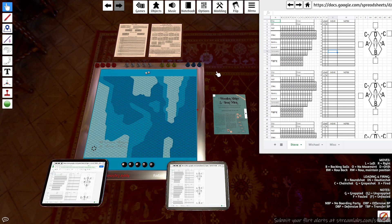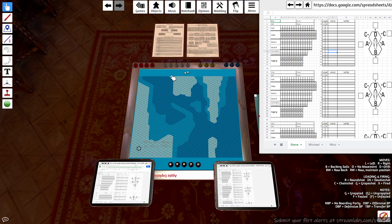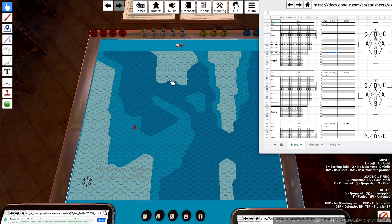This is Wooden Ships and Iron Men, a 70s war game that Michael and I have played a couple of times. I bought it on a whim because it sounded extremely dull but also extremely fun — those two things go hand in hand for me. We've spent hours faithfully bringing it into Tabletop Simulator so we can play it properly.